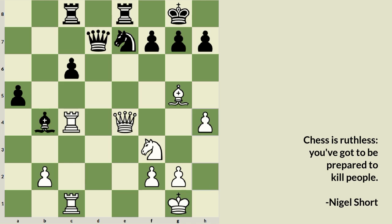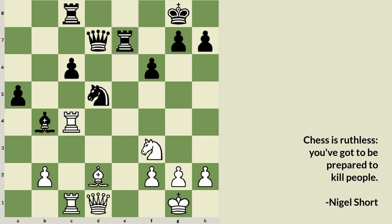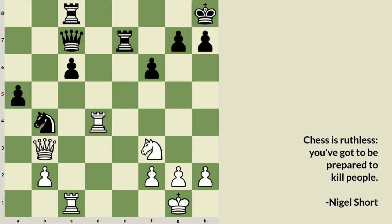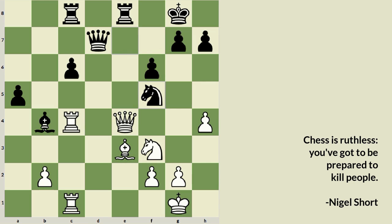Another line suggested by Stockfish was Queen to c2 — going back instead of creating any weakness on the kingside — which also leads to an almost equal position where White is slightly better but nothing close to a winning advantage. What was played in the game was h4, then f6 attacking the Bishop, forcing it back to e3, Knight to f5, Queen to g4 trying to go in for the kill and also trying to pin the Knight on f5. Then h5 — you cannot allow the Queen to stay there for long, otherwise White can move the Knight to d4 and then Bishop to c5.